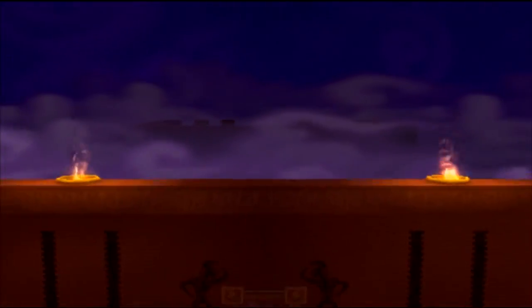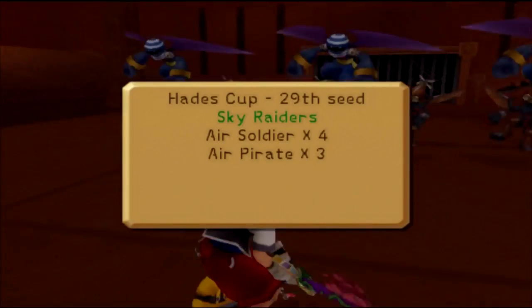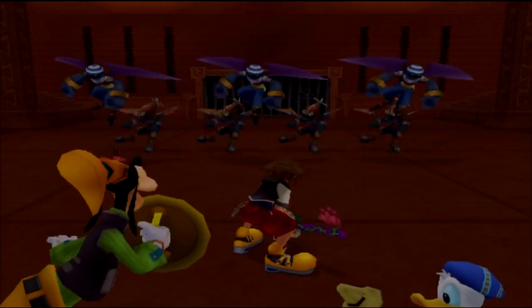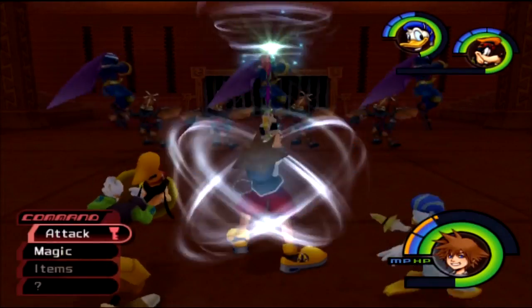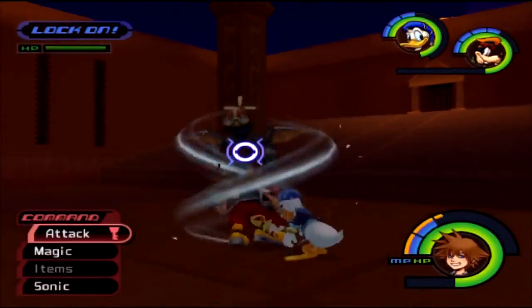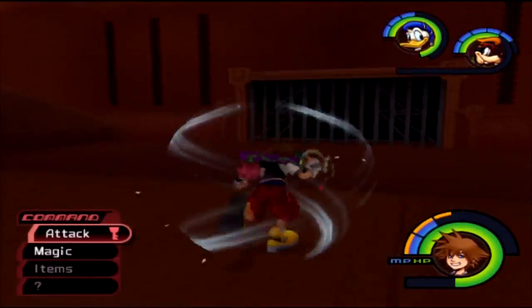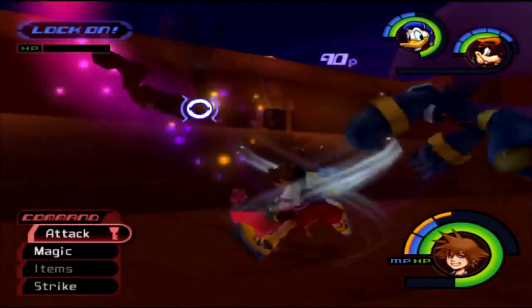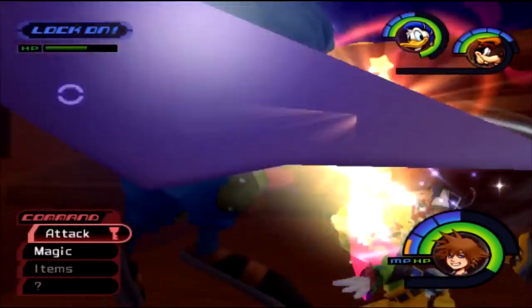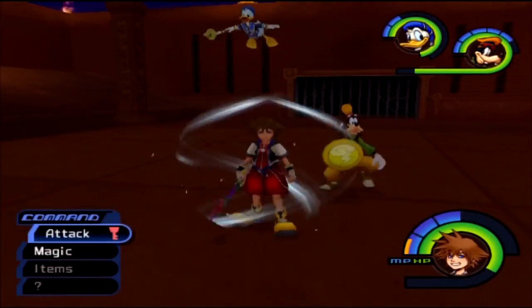Thunder has been upgraded to Thundaga. However, we're about to reach the halfway point soon and things are going to get a lot harder. Now we have Air Soldiers and Air Pirates — it's going to be an aerial showdown since most enemies here are air-based. If you have Aroga you can block their attacks and counter when they're open. It's not that hard of a fight, though Aroga only helps in rare occasions.